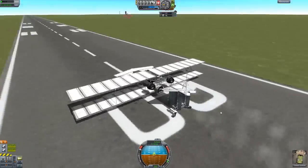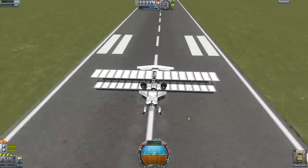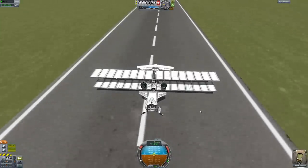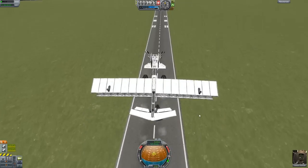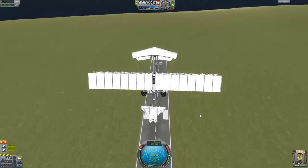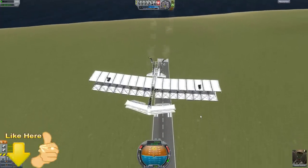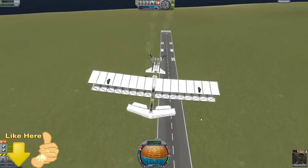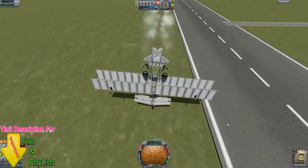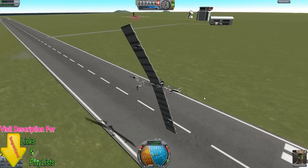That's a lot of power for such a small craft. Very little fuel though — that's one downfall. I only see one tank. Down we go, with style! We turned it into a monoplane, so that's pretty funny.